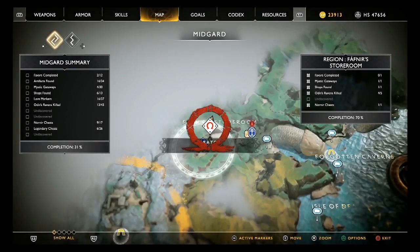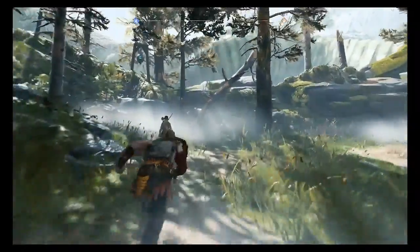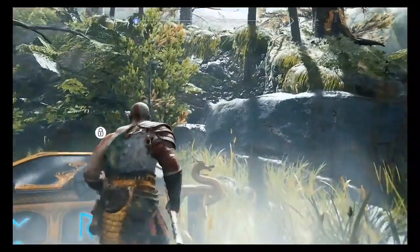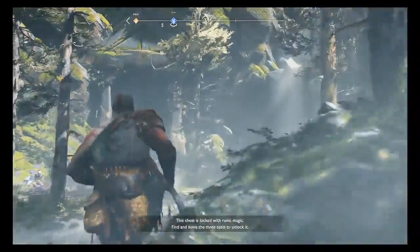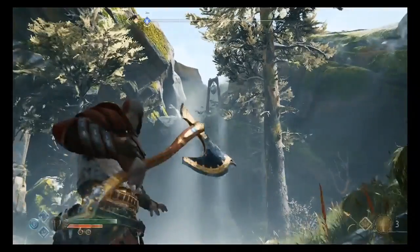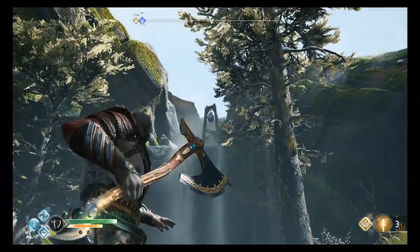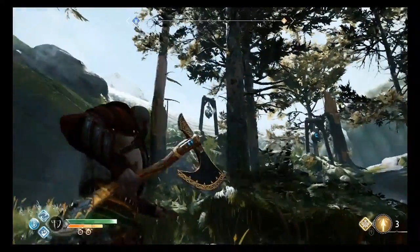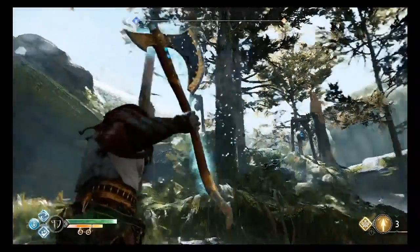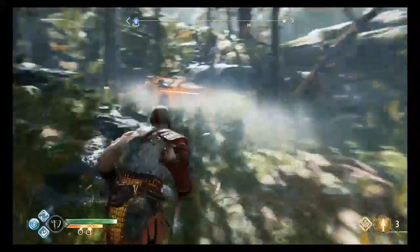We'll now have to go to Fafnir's Storeroom. To open up this chest we'll have to knock three separate ruins with our axe in a small time window, or they'll regenerate. To do this I'll start with the one hanging above a small waterfall, then make our way down to the right towards the next one, and then the final one — doing this will open up the chest.